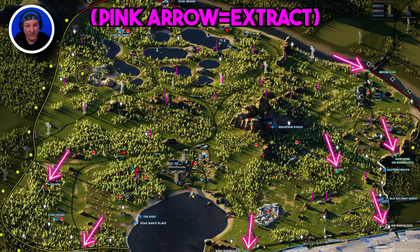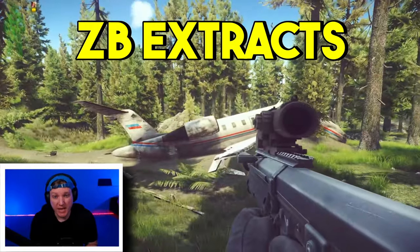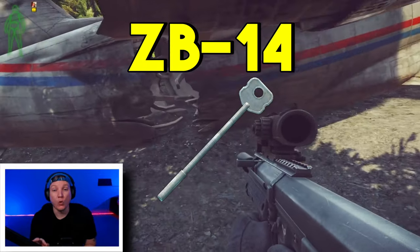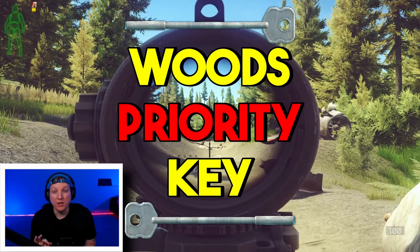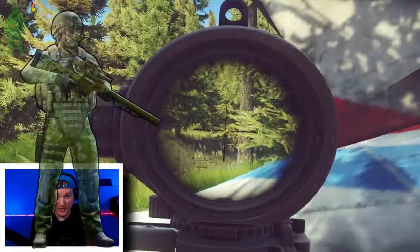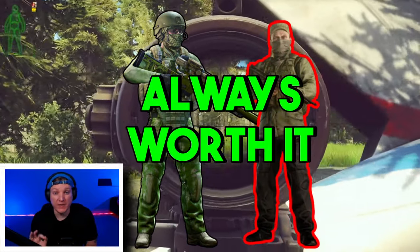For the most part, PMCs have seven extracts on Woods. In short, you're realistically going to have either Outskirts or UN Roadblock. If you have Outskirts, then you'll have access to ZB14. If you have UN Roadblock, you'll have access to ZB16. Both ZB extracts require green smoke to be up, while ZB14 requires an additional step: the ZB14 key. Regardless of your experience level, this is a priority key that you need to bring every raid, because Outskirts can be camped by both PMCs and player scavs. So if ZB14 is available, it's always worth using that extract.